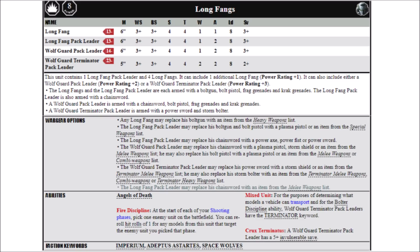The Longfangs are a heavy support choice for Codex Space Wolves, and in the pack you get 5 models — 1 Longfang Pack Leader and 4 Longfangs. Unusually compared with other Devastator squads, it can only include 1 additional Longfang on top of this, but can also include either a Wolfguard Pack Leader or a Wolfguard Terminator Pack Leader, meaning that you can have a squad of up to 7 models.